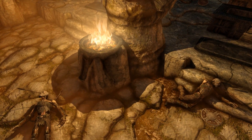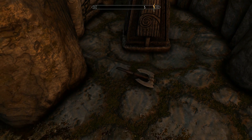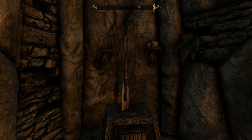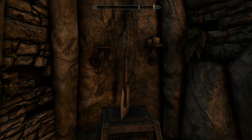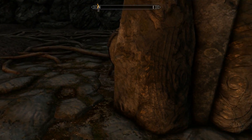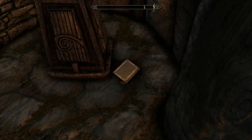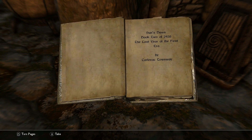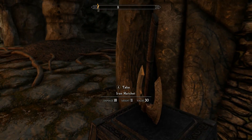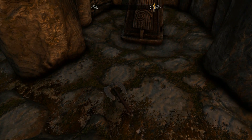Did you know, by placing any item on top of these trap podiums before grabbing the original item you want, will cause the pressure mechanism to not trigger. Aside from making you feel like Indiana Jones, simply placing a wheel of cheese on top of one of these podiums before grabbing a key or whatever item it is you're after is an excellent way to avoid all that unnecessary chaos. All in the name of fortune and glory.